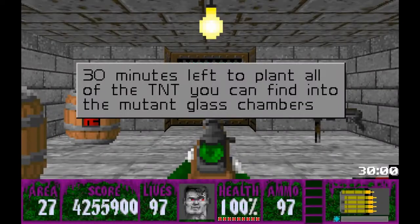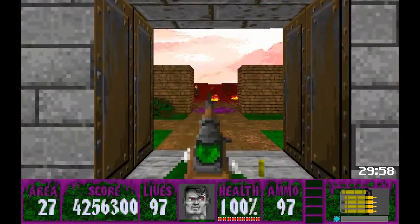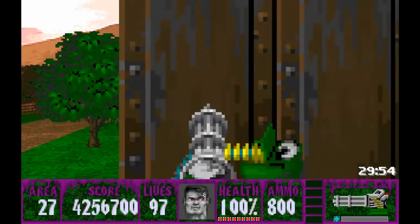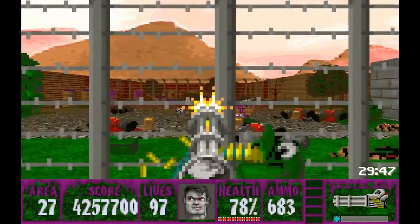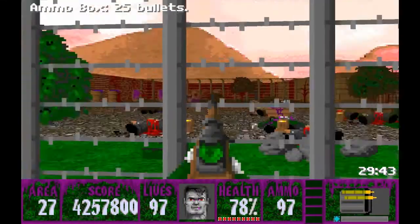Alright, Area 27 - this is TNT. We have 30 minutes to plant all the TNT we can find into the mutant glass chambers. We'll go out here and get rid of these two officers, wind this up and let them have it. We can get the guys in the distance - sometimes there's one left over like that.